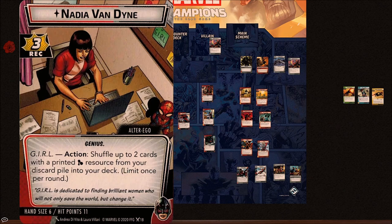She has the Genius trait and the Action Girl ability, which lets you shuffle two cards with a printed mental resource from your discard pile back into your deck. That's really powerful when you're mulliganing with Wasp, because you can throw mental cards away knowing you're still going to see them on that first deck pass. Cards like Nick Fury that you might want to see later — you can seed them back into your deck after your mulligan, so you can almost guarantee they're not in your opening hand.